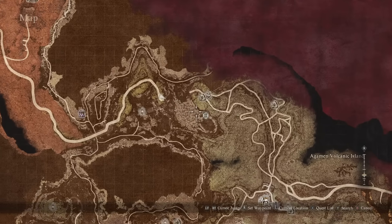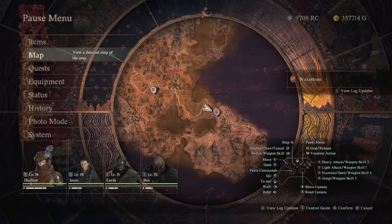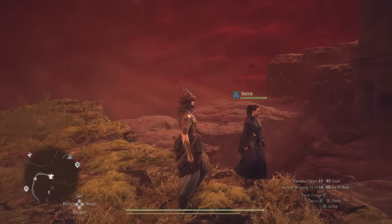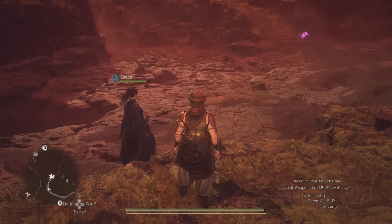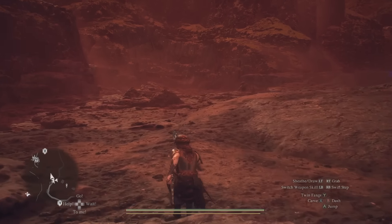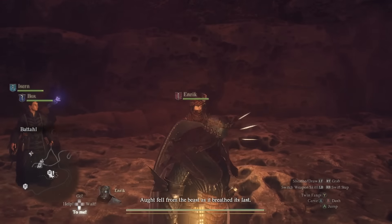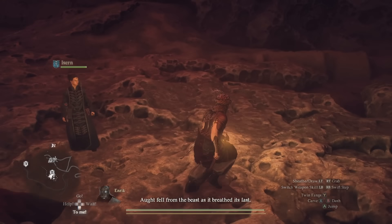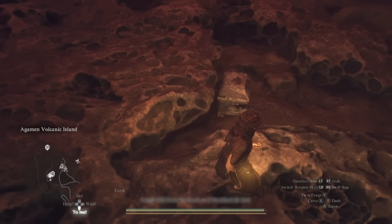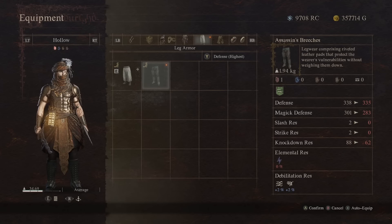For the last item, the Assassin's Breachers, head to the main bridge destroyed by the Talos as it passed through. Now with the water gone, you can see the rocky landscape below. The chest is tucked away in a pretty hidden place — come here and look toward the northern side wall and walk along it. Eventually you'll see a little gap where the chest is hidden, and inside is the Assassin's Breachers.